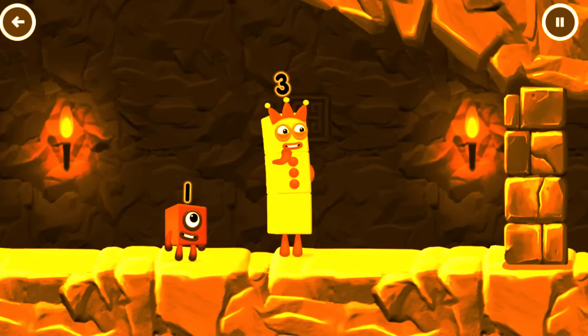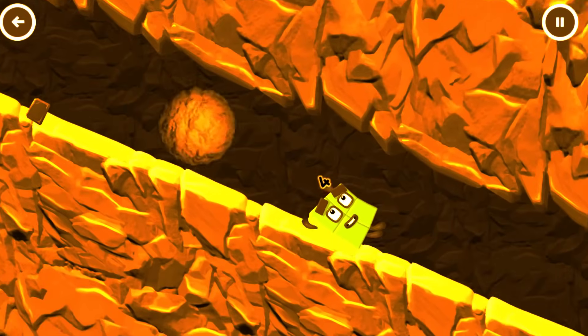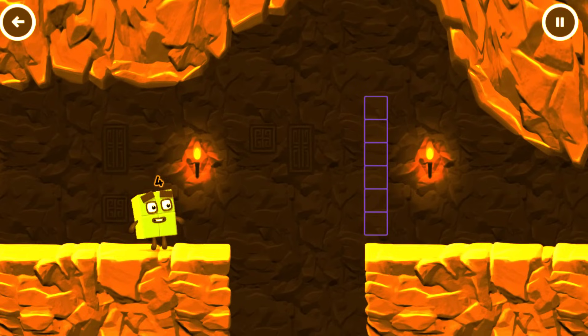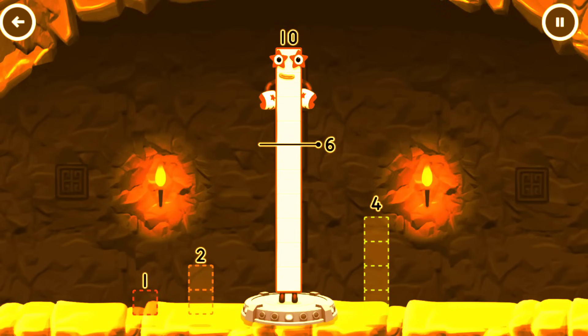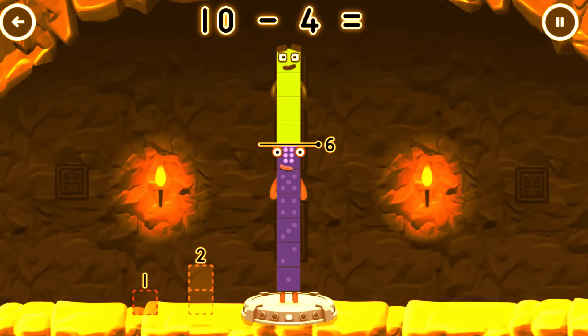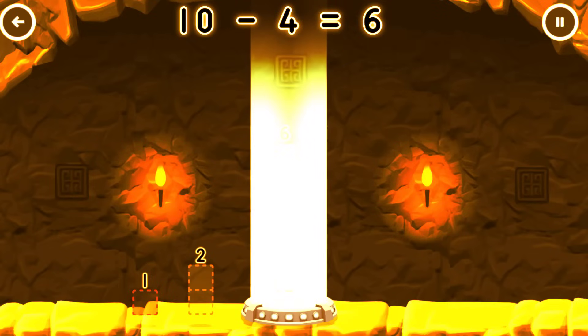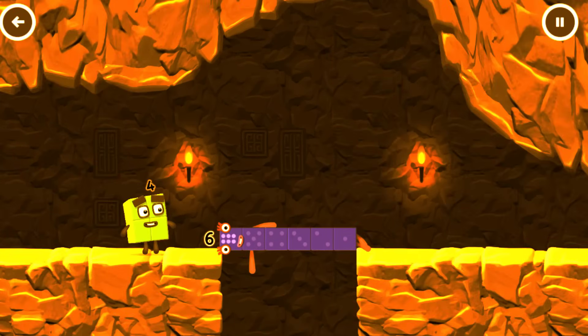I think 3 might need 1's help to get past that wall. Oh yeah! Tap now. Take number blocks away from 10 to leave 6. 4. You cracked it! 10 minus 4 equals 6. 6, 6. Well done!